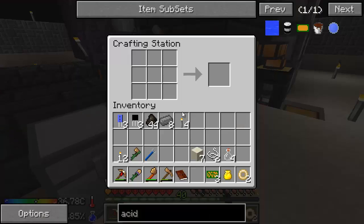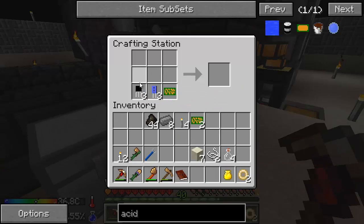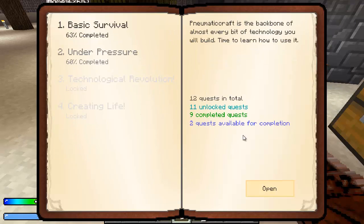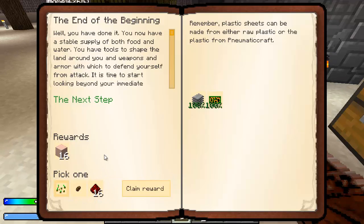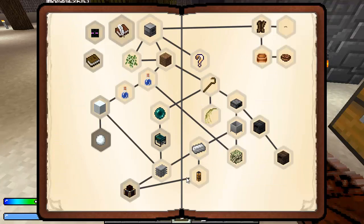It gave us luckily the three we need to make the first one. Printed circuit board. Sweet. So that completes this quest, which gives us plastic sheets and a second circuit board. Claim. It also completes this one. We don't need redstone — rubber tree. Let's go for the sign plant seeds. And we have a bunch more iron ore. Oh, look at all this stuff opening up.